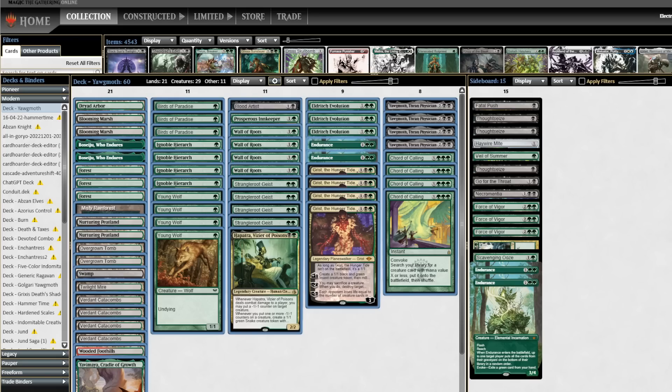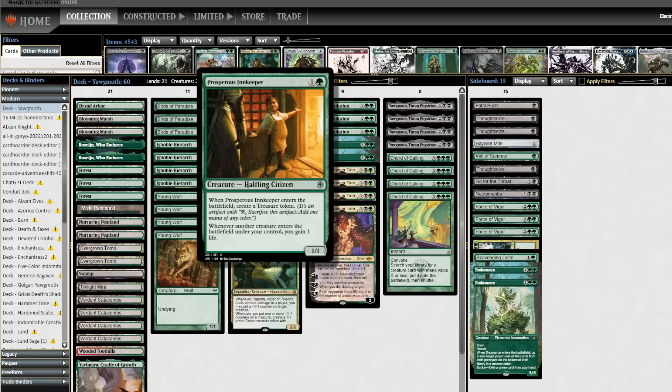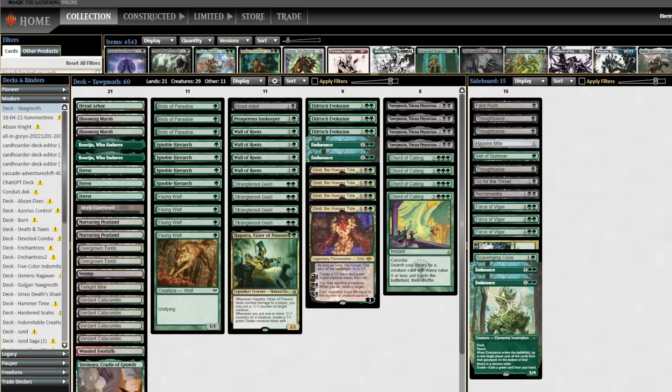Overall, we went four-one with the deck. The deck felt fantastic. The only game we lost was due to two mulligans to six post-board and keeping kind of slow and mediocre hands. The entire main deck felt amazing. The only card I was a little skeptical of is Prosperous Innkeeper, but I still think it's fine. As for the sideboard, everything felt great — maybe Scavenge could go since we do have four Endurances, but other than that, the deck is fantastic. Would highly recommend this. Please consider leaving a like, comment, and subscribe — it really helps me out, and I'll see you guys in the next video.